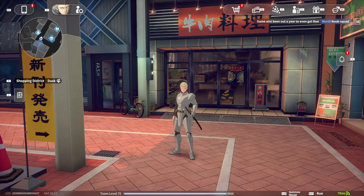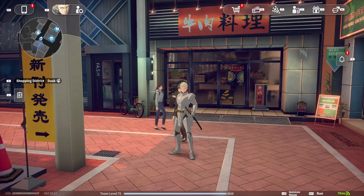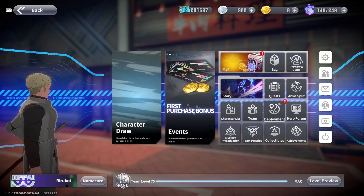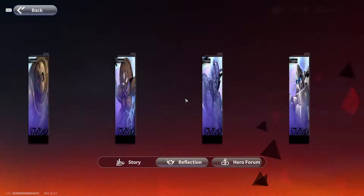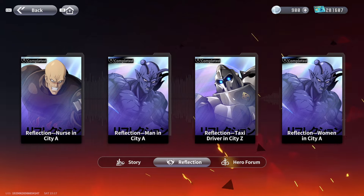Hey, what's going on guys, Koi here. Today we're going to be talking about a little series I'm doing - these are reflections, which are events around the world marked by little red spots, and I'm going to talk about how I beat the Tank Tops in City Z.